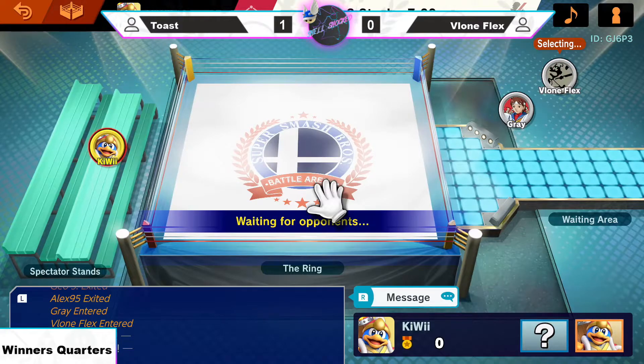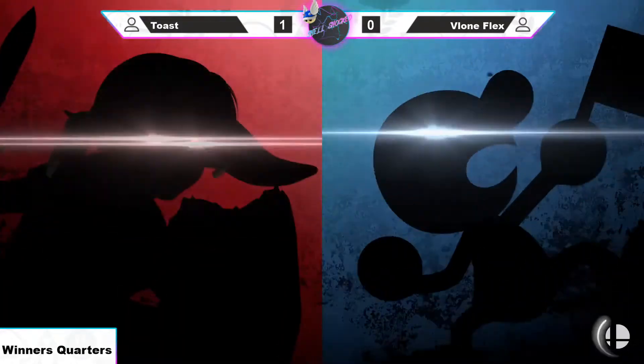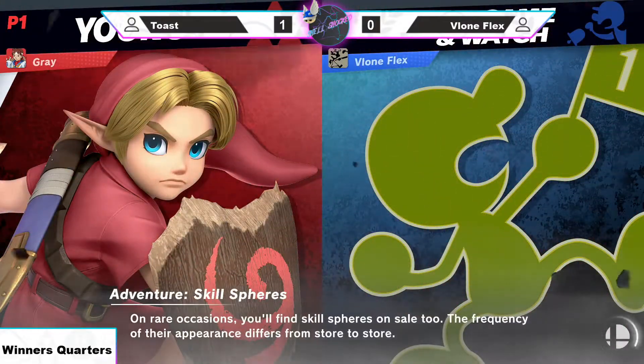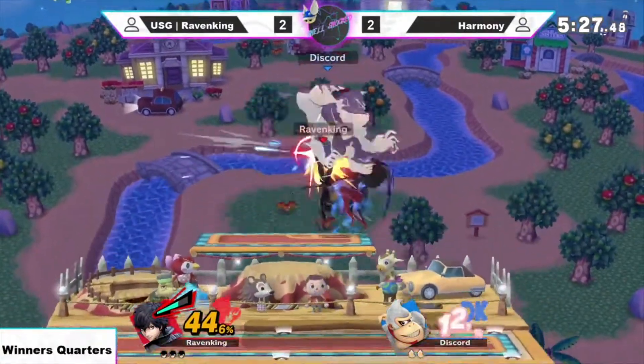But Vloneflex still has some potential in this match — it certainly would be unwise to count him out right now. If Vloneflex is going to be able to find more of those early openings like he did with those down smash to F smashes, those are going to be huge for helping him to potentially take this set against Toast. He finally loses his stock at about 250%.